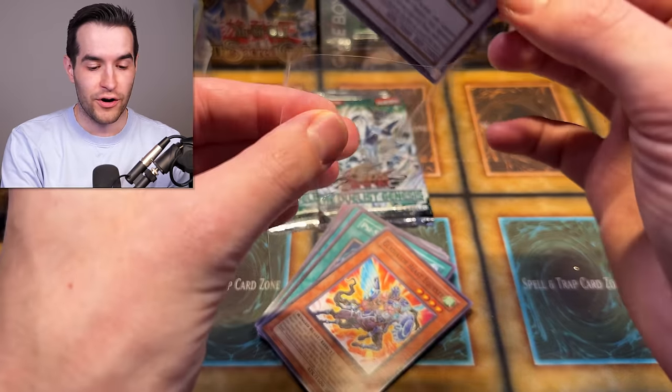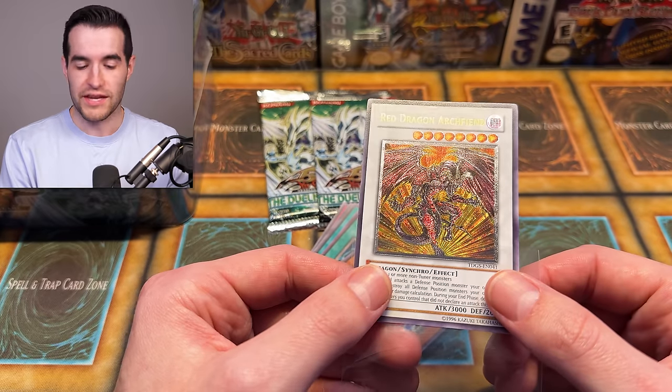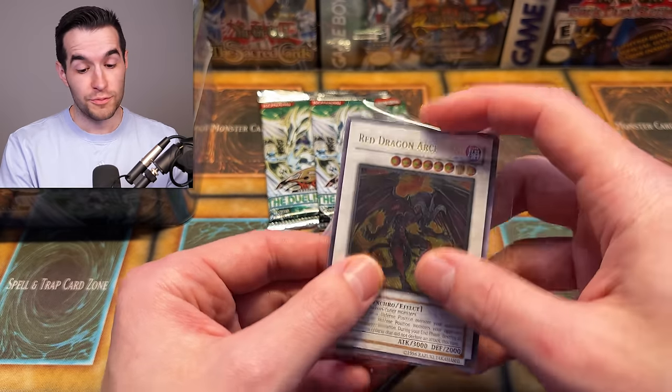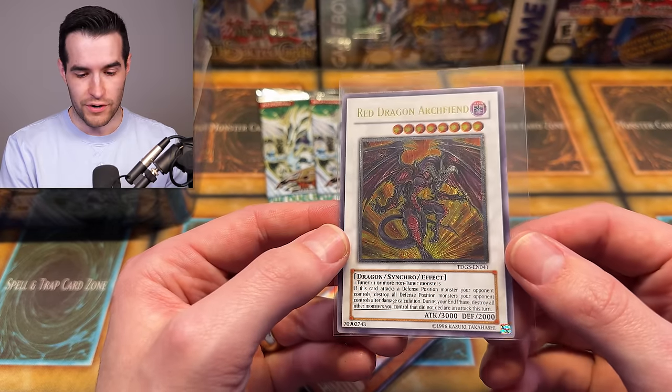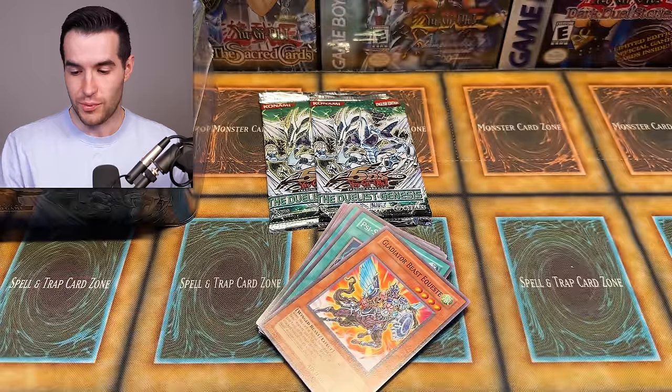It skips right to the ultimate rare Red Dragon Archfiend. Wow, what a mistake — that is how you mess up a pack trick right there. I think Lars will be okay with that mess up though. Ultimate rare Red Dragon Archfiend — hilariously, this card didn't have a ghost rare for a long time, but then it got one in Ghosts of the Past 2, which is part of the giveaway. That is a beautiful-looking ultimate, such a good pull.